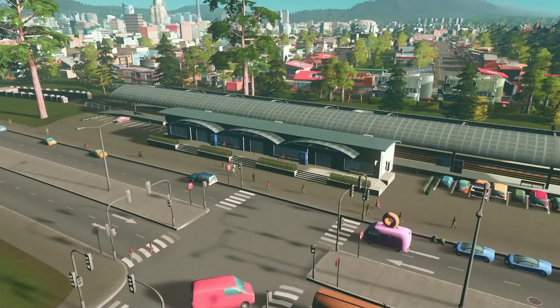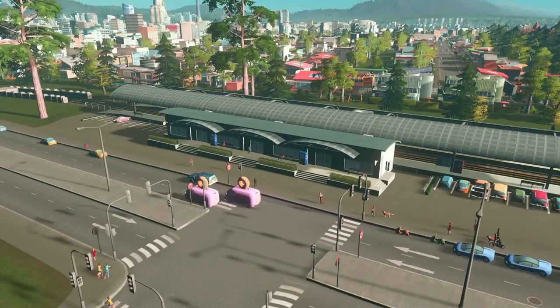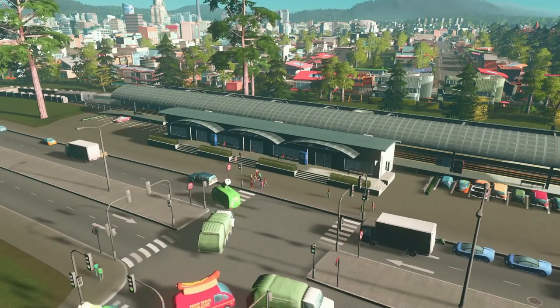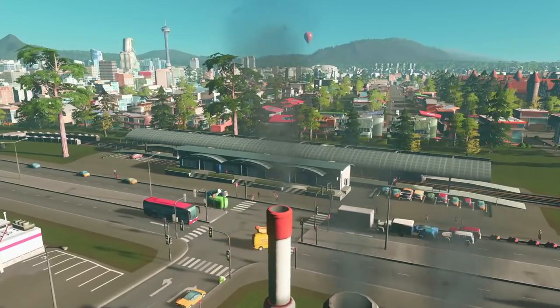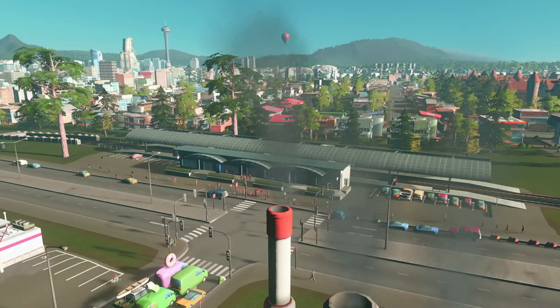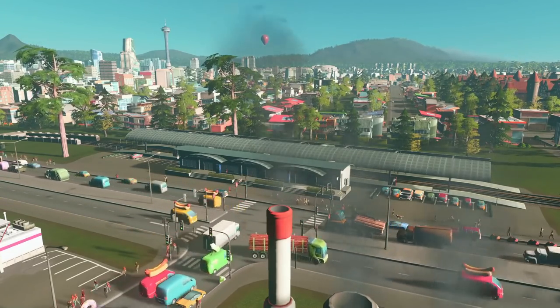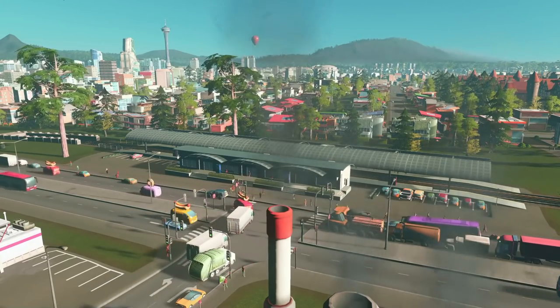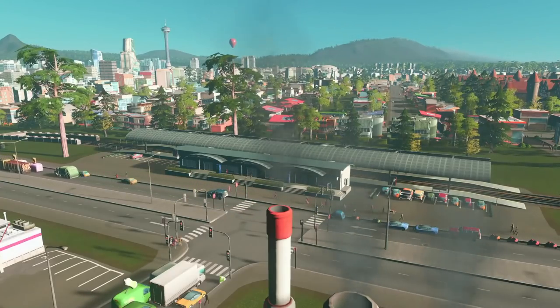The free update that came out with Sunset Harbor also gave us some new mechanics on PC and console, and part of that was the above-ground Metro. We've already added those into the city of Plainville. So now your Metro can be below ground, on the ground, or above ground. Although that was tied to this specific release, it's not part of the DLC — it's something you can mess around with for free.